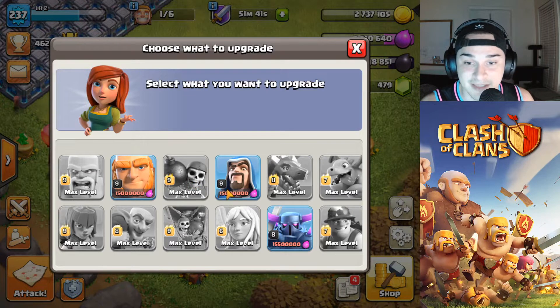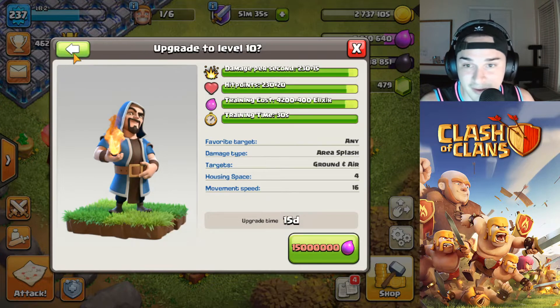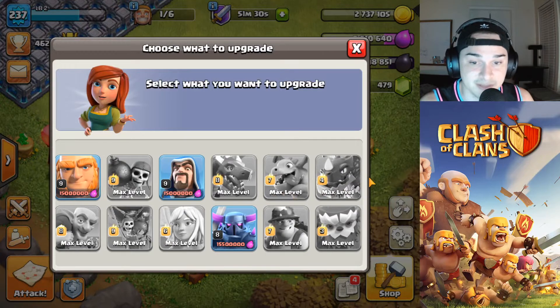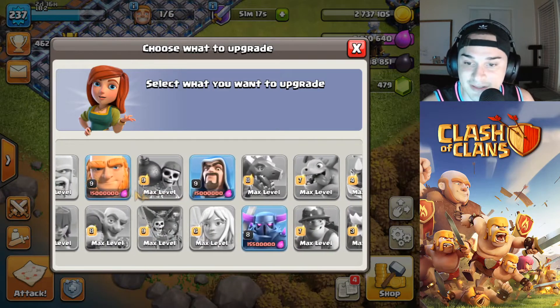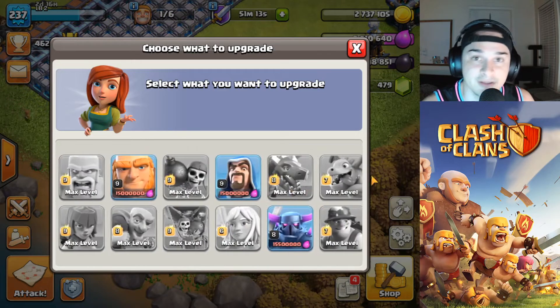I don't think any of these lab upgrades are really important at Town Hall 13 besides the Wizard and the PEKKA. That's going to make Siege Barracks a little better — maybe about five to seven percent better, not huge but not too small. Your PEKKA is going to be stronger and your Wizards are also going to be stronger. Nothing else is new in the lab besides those three troops — only three regular elixir troops.